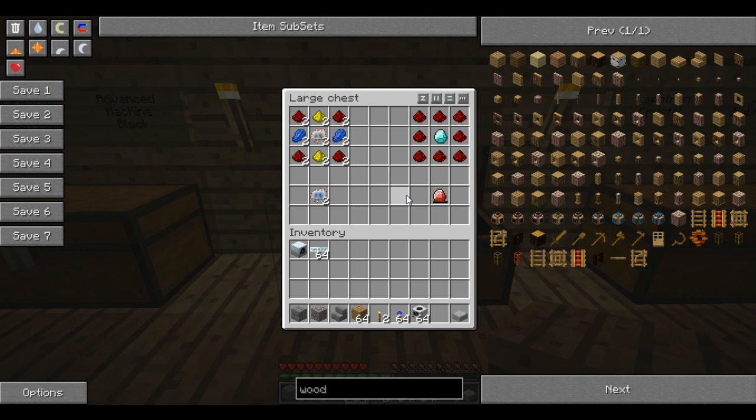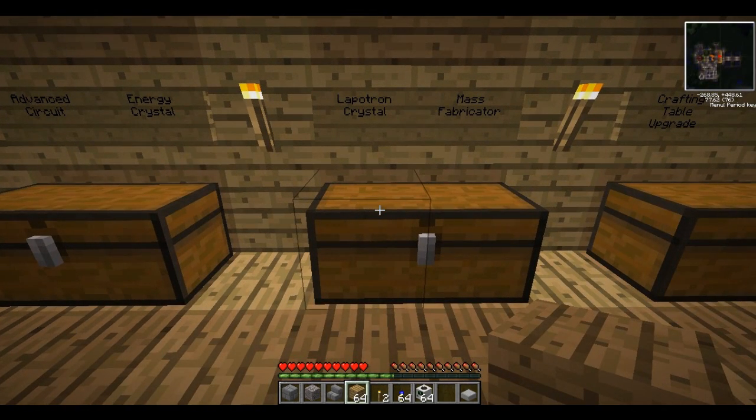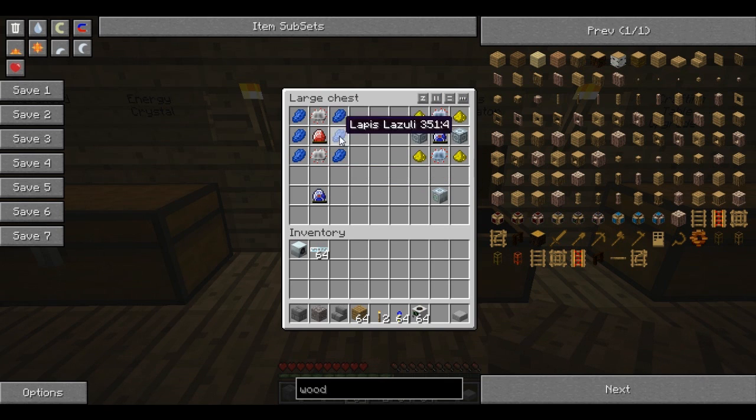Now to make the energy store for the mass fabricator you'll need an energy crystal, which is a diamond surrounded by redstone. Now you can charge these up — these are a bit like batteries. You can put them in things like your generators and they will charge up, and then you can spend them elsewhere so you don't have to have pipes and wires going everywhere. But you can upgrade it to a lapatron crystal — a bit more lapis and two electronic circuits. A lapatron crystal is the highest it will go; it holds, I think, 200,000 charge — but don't quote me on that.